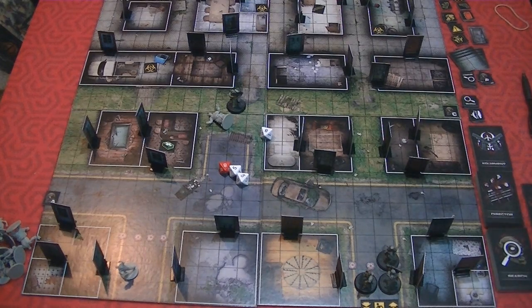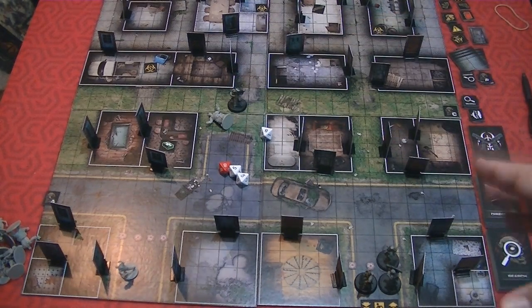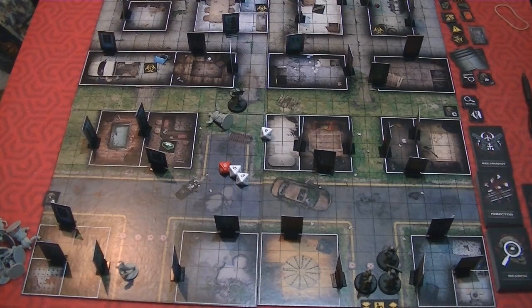You disregard any knockdown result against an already knocked-down zombie — you still need a kill result to take it down. However, if a zombie has been knocked down, you can do an execution. If you're next to it, for two action points you automatically kill the zombie. You have to have a weapon — you can't do it unarmed, though there's a perk for that. Using a melee weapon doesn't cost ammo, but a gun still requires you to mark off ammunition. No dice rolling for the execution.